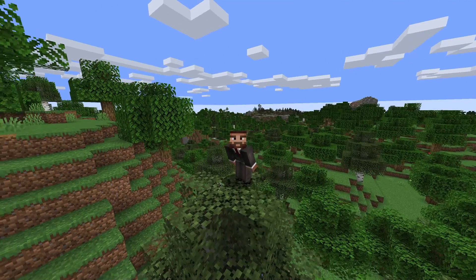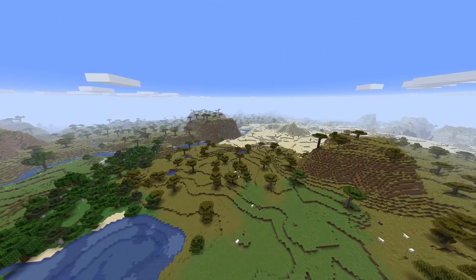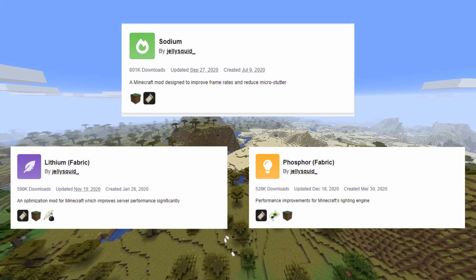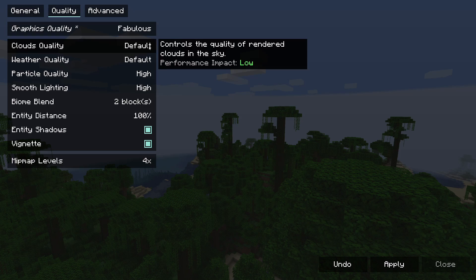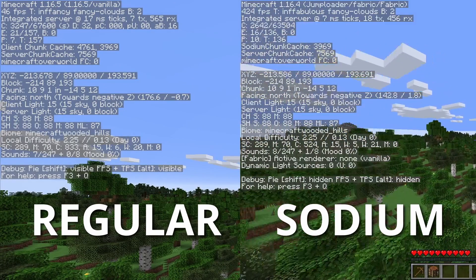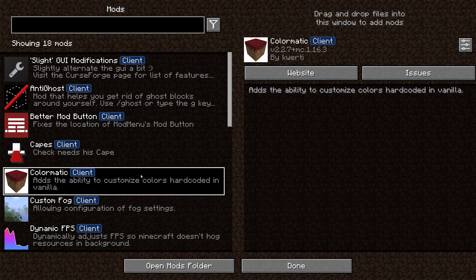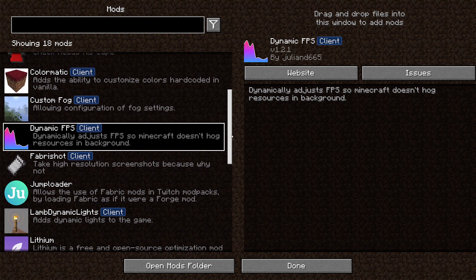So what is Fabulously Optimized? This mod pack focuses on improving the performance and stability of your game, basing itself around the extremely popular mods called Sodium and his friends Lithium and Phosphor. These mods have massively optimized the way Minecraft does general rendering, game physics and chunk loading, as well as light rendering, which together all hugely improve your FPS. There are also plenty of extra performance mods that make more efficient use of your PC's resources to allow Minecraft to run more smoothly.